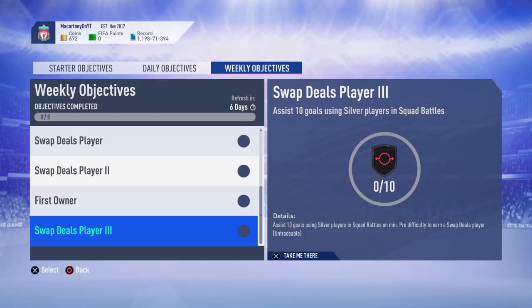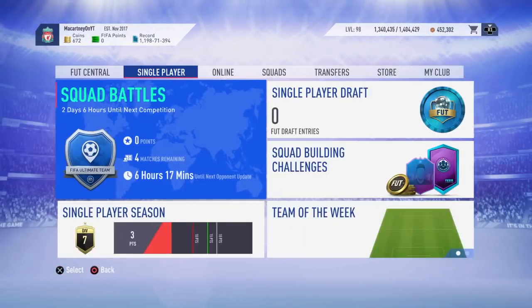Assist 10 goals using silver players in squad battle matches on a minimum Pro difficulty — that'll mean semi-pro or Professional. That's to get another swap deals player. There are three swap deals players up for grabs this week, so make sure you go ahead, do them, get the swap deal players, and complete the swap objectives.